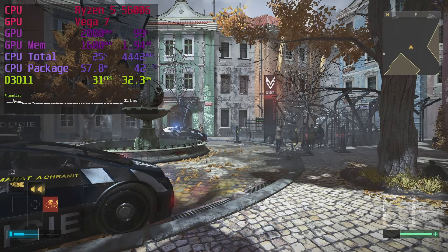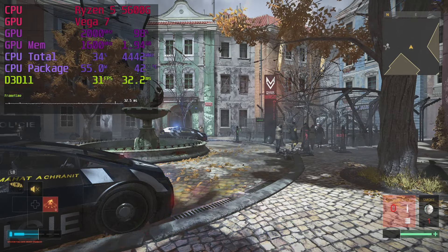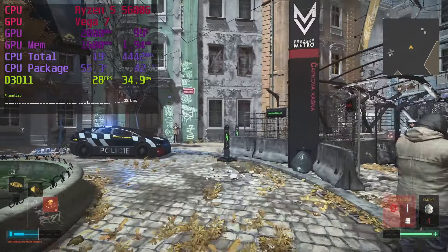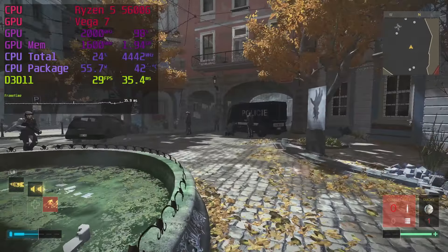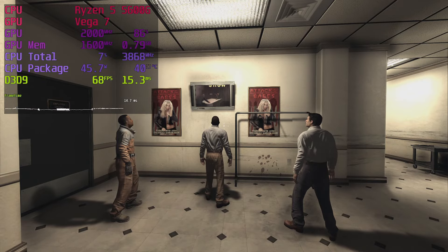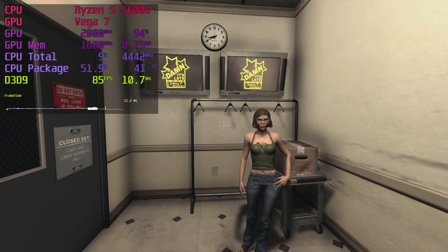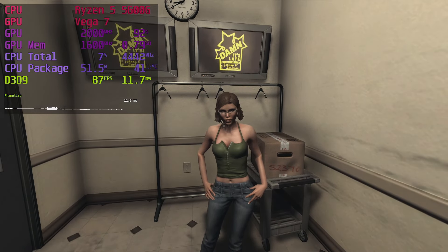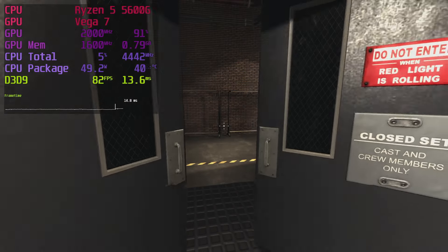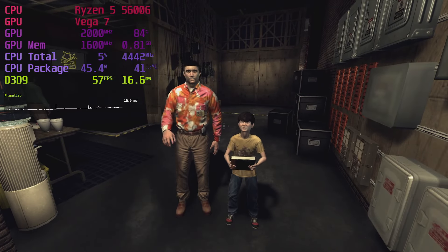Deus Ex: Mankind Divided is rougher — we're struggling to hold on to 30fps and the frame pacing isn't great either. This one will require faster RAM, a lower resolution, or both to make it into the enjoyable category. Duke Nukem Forever runs great at maxed-out settings and is a fun game that doesn't take itself seriously, though it would rank higher on my 5600G list if it weren't for the bland gunplay.